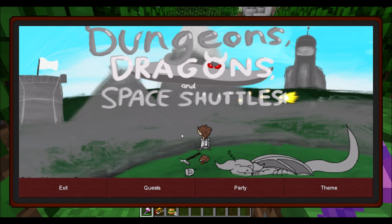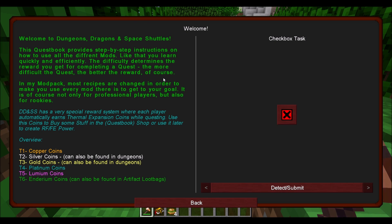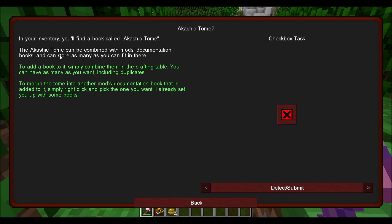Should we actually take a minute and look at the quest book? The main quest line: Update quest database — we probably don't need to do that because we just installed the pack. Welcome to Dungeons, Dragons, and Space Shuttles. This quest book provides step-by-step instructions on how to use all the different mods. The difficulty determines the reward — the more difficult the quest, the better the reward. Most recipes are changed to make you use every mod. There's a special reward system where each player earns thermal expansion coins while questing — use the coins to buy stuff in the shop or create RF/FE power. And the Akashic Tome can be combined with mod documentation books.